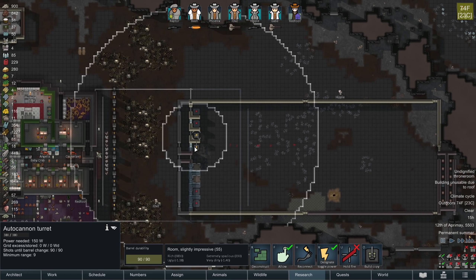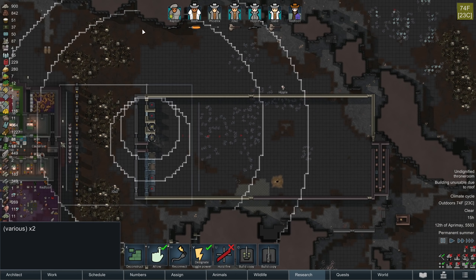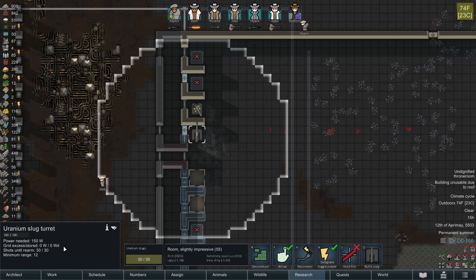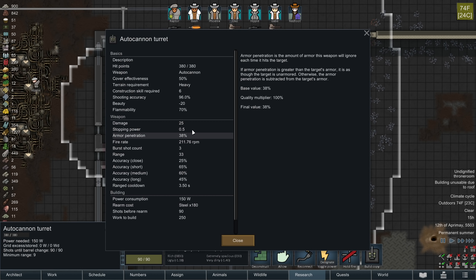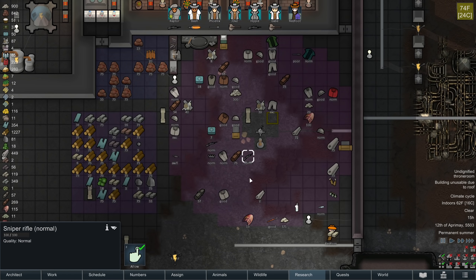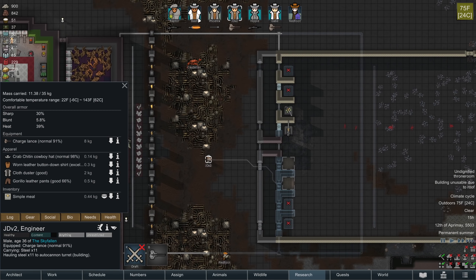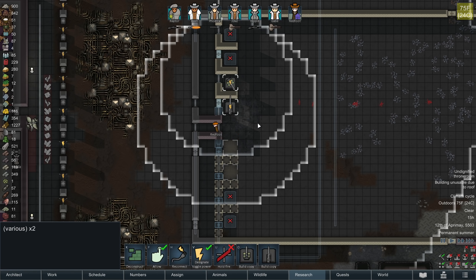Here is the autocannon turret. Autocannon turrets and slug turrets - autocannon turrets have a slightly shorter minimum range but they also have shorter long range. Autocannon turrets use steel for barrel durability so they reload with steel, whereas slug turrets reload with slugs. They have a minimum range of 9 and 12 apiece, and the maximum range of the slug turret would be 46 - the same as a sniper rifle - and the maximum range of an autocannon turret is 33, which is comparable to a recurve bow or an assault rifle.